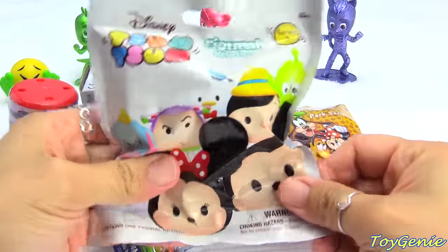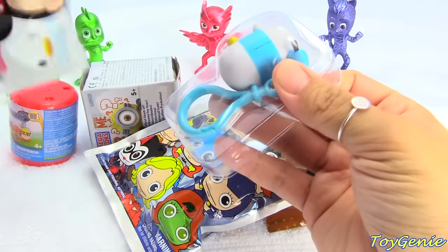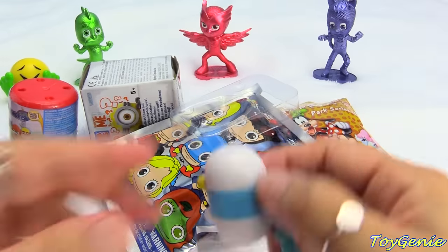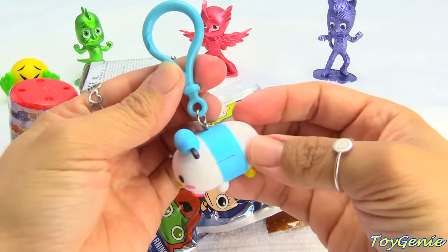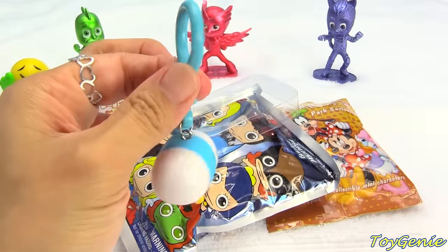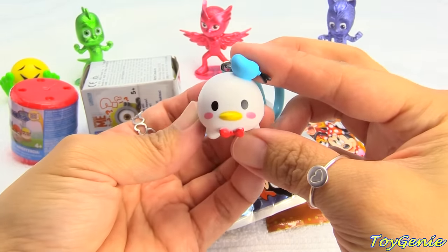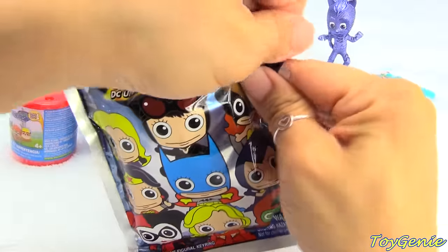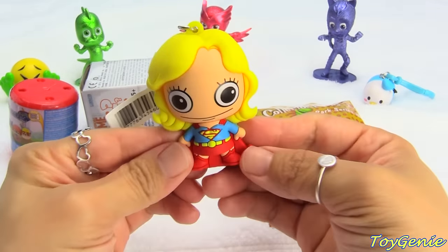Now let's open this one next. This one is a Disney Tsum Tsum figural keyring. We have Donald Duck — oopsie, he just fell out! This one actually comes on a little hanger, so you can hang it on your backpack or your keyring. Here is Women of DC Universe — let's see who we have in here. We got Supergirl!